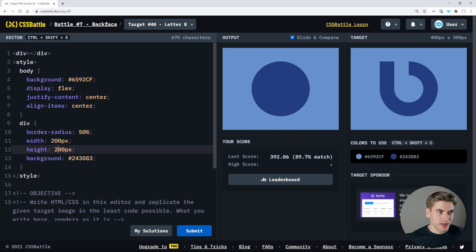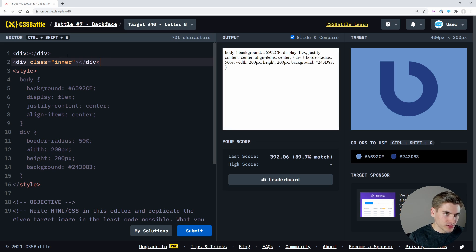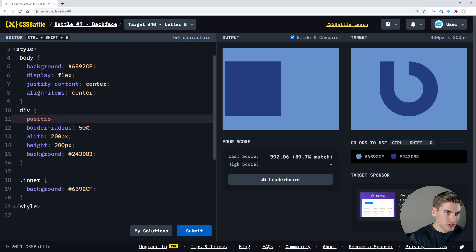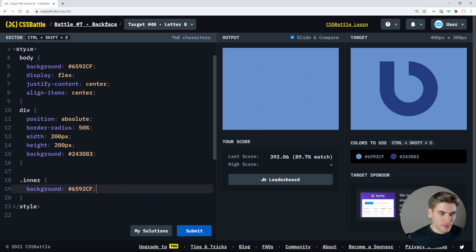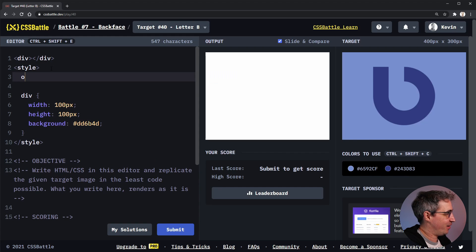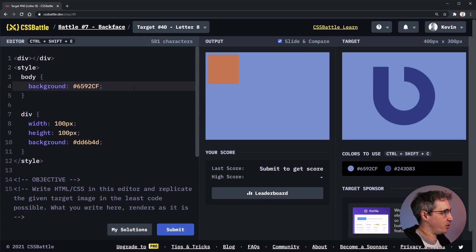Now I need another div for the inner circle, class of inner. For dot inner, I'll position all divs absolute and give it the same background. Width 100 pixels, height 100 pixels — that's exactly the right size. Back to the challenge I can't figure out: this looks super easy and it depresses me. Let's set the background on the body first — start with quick wins, the things you know how to do.